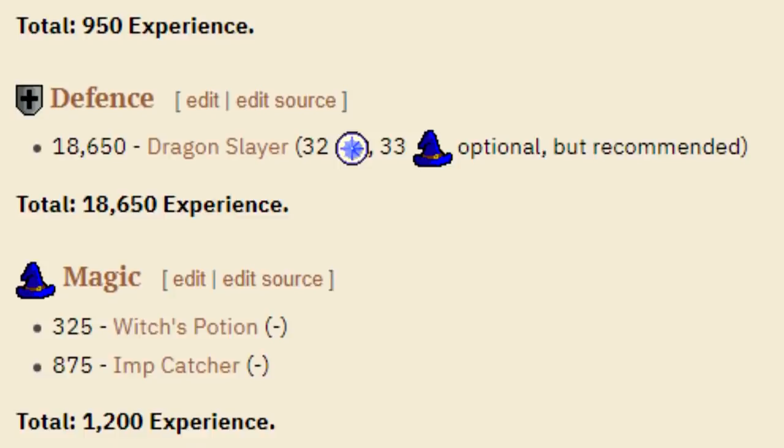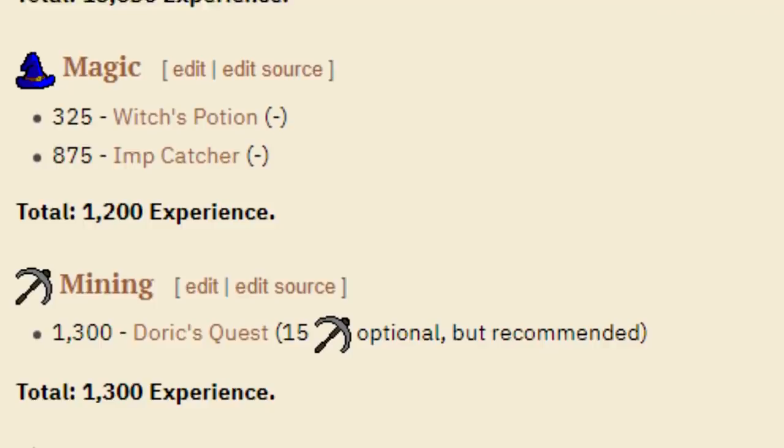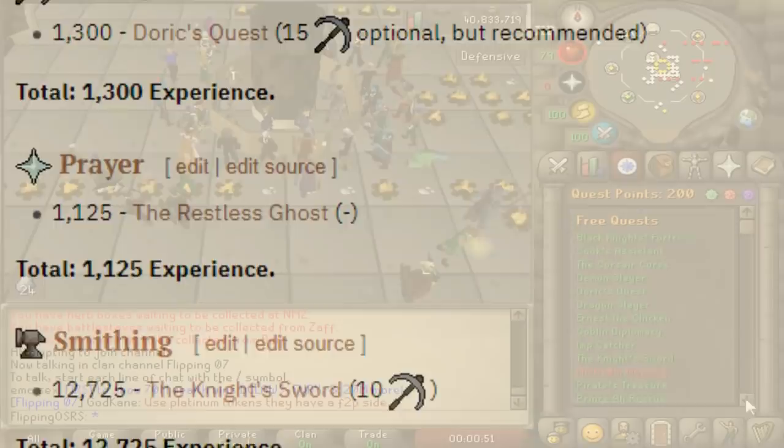There is the Knight's Sword quest which gives you 12,700 smithing experience, which can get you from level 1 to 29 without ever training your smithing skill. We have Doric's Quest which gives you level 1 to 10 mining pretty much instantaneously — it's like the quickest quest in the game. And of course we have Dragon Slayer, which is going to give you 18,600 strength and defense experience, giving you a ton of levels in both of those skills.